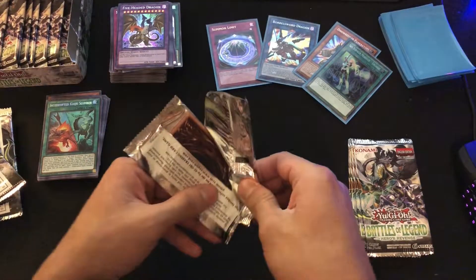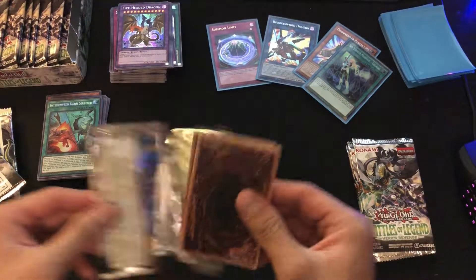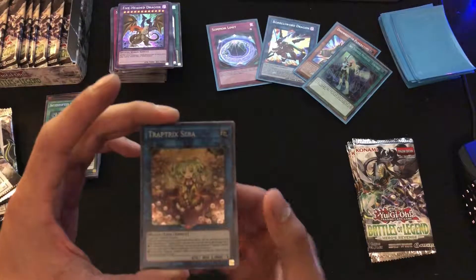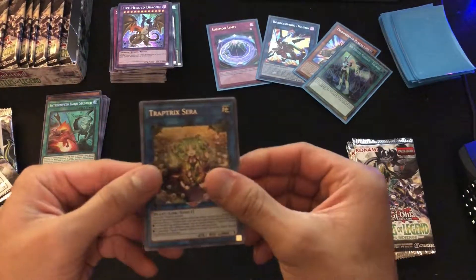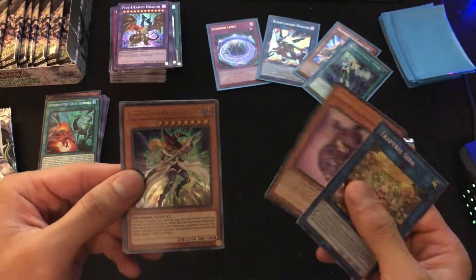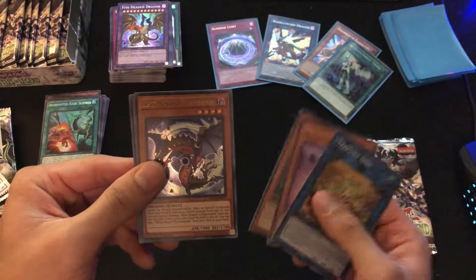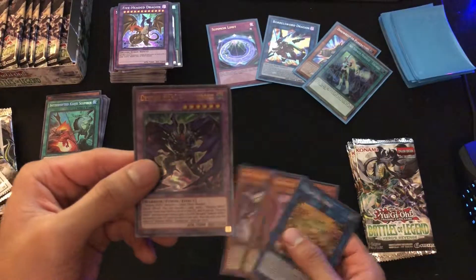We're only down to four more packs after this one. We got a Trap Trick, Sarah, Fortune Fury, Vision Hero Witch Raider, Black Dragon Colossus, Collapse Serpent, and Destiny Hero Dangerous.